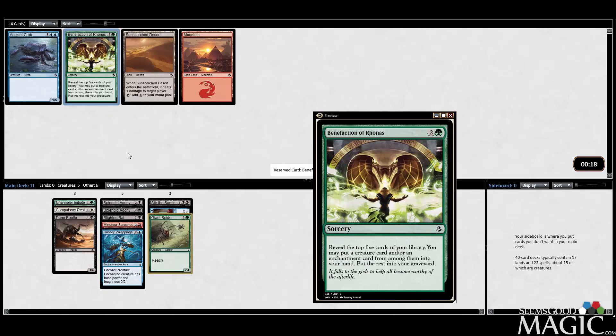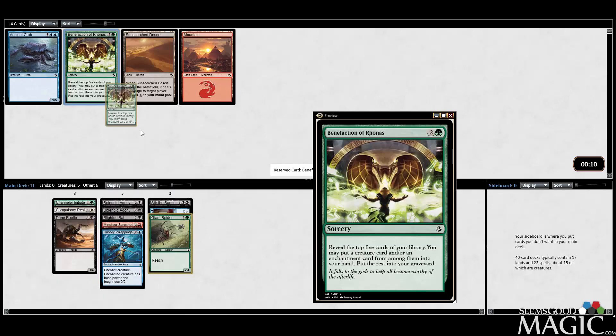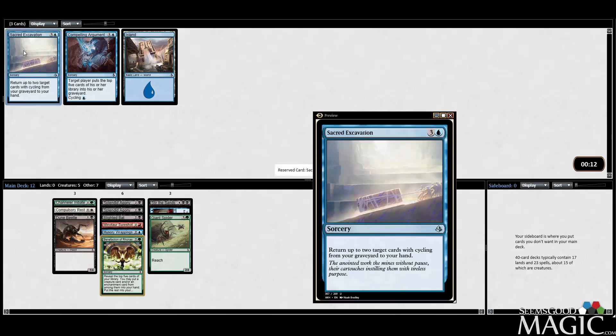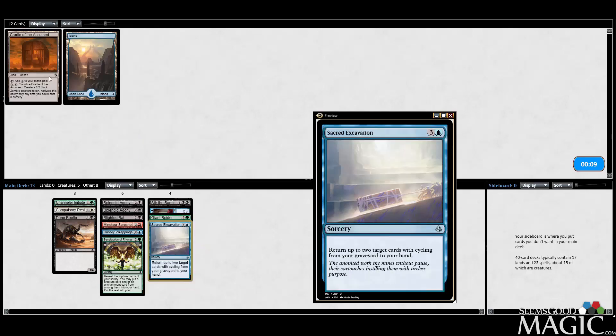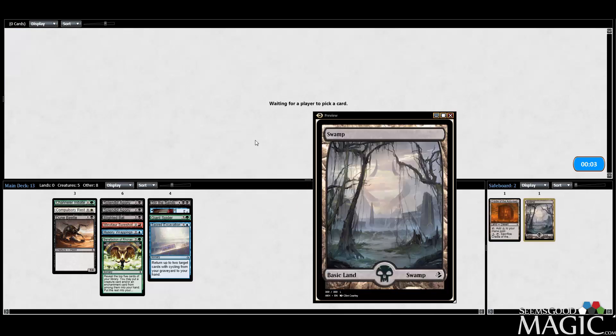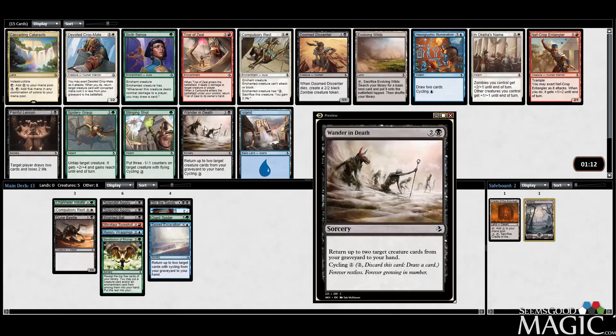Benefaction — we'll take it. We do have Illusory Wrappings and Compulsory Rest as of now. We'll also take the Excavation Cradle. That was an odd pack one — trying to establish what we're supposed to be doing.